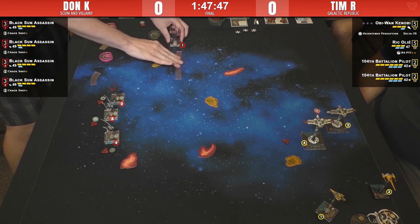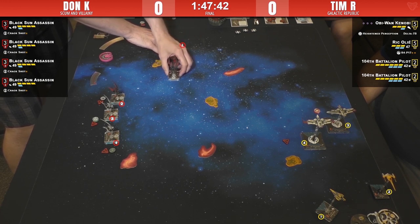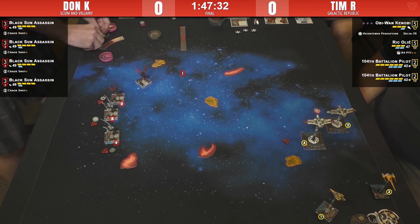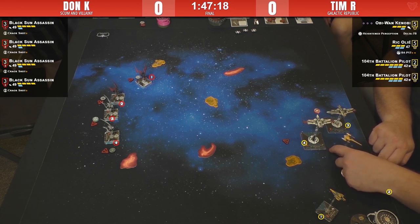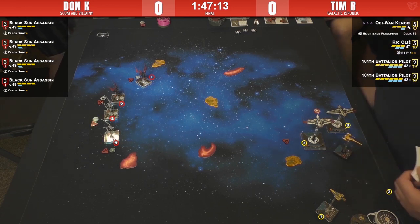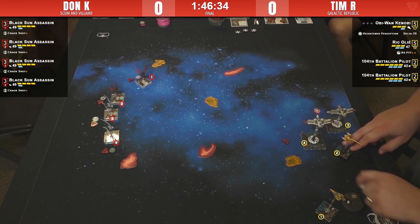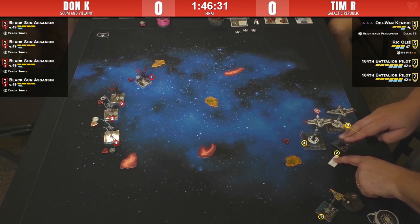Rick might just three-bank here next turn towards the Star Vipers. Strong feelings about them doing three straights though. At least the ones facing square across the map — Rick could stall a bit this round. Obi-Wan looks like he's happy to do a four-straight next turn — interesting choice; he's not hanging out with the others. What are you doing, Tim?